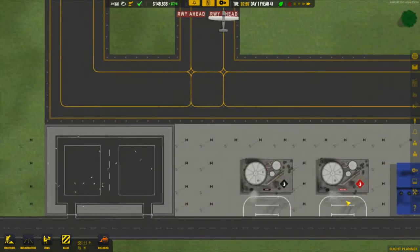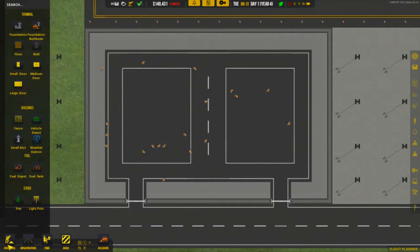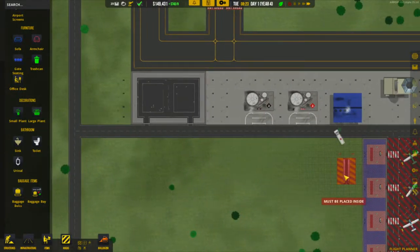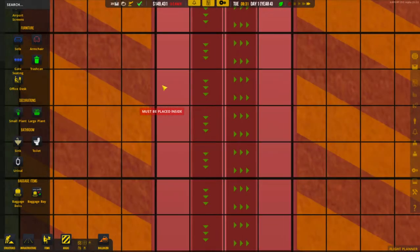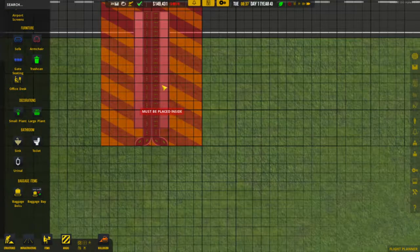In the last episode we unlocked the baggage handling system, so we've built a room for these belts. Now I want two belts — one that services this side of the airport down here, and another one that does the other side as well, so these check-in desks will connect to the left one and these check-in desks to the right one. We've now got these baggage belts available and we'll get those built in our room.